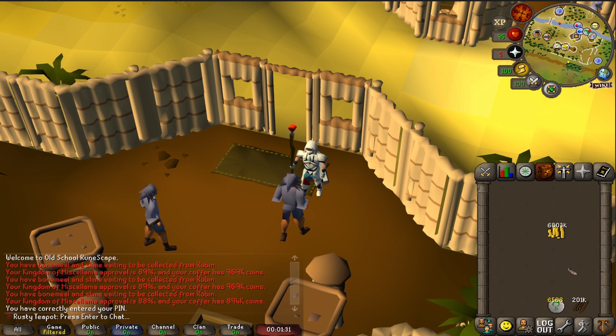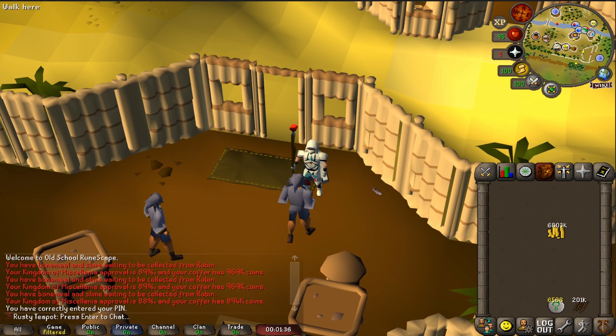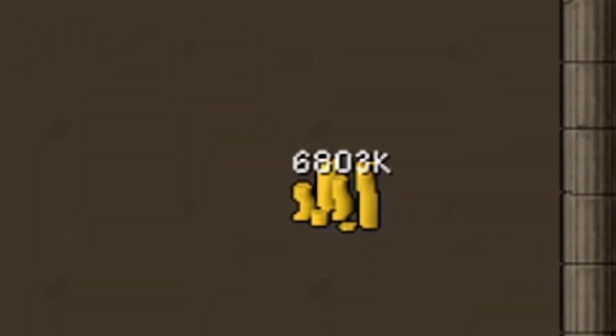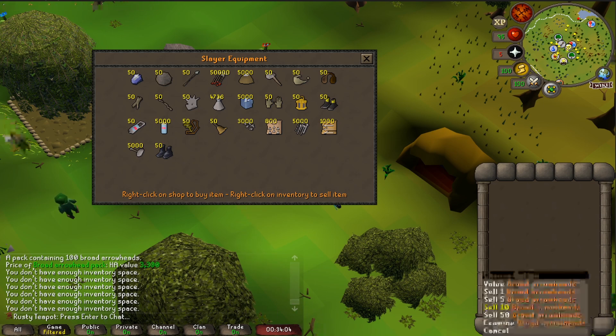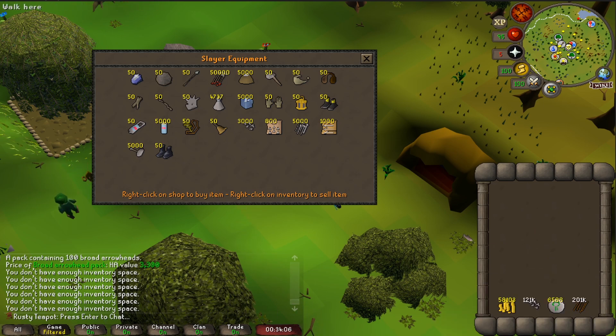Now you can see all the items I've put out — that means I don't have any more hidden gold in my bank, and I will spend all of this to buy broad arrow tips. Just looking at my inventory with 121k broad arrowheads, you can tell I've pretty much run out of gold, which I need to complete the full 200k — or 165k — endeavor.